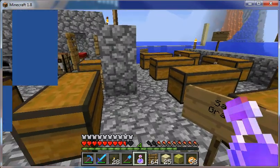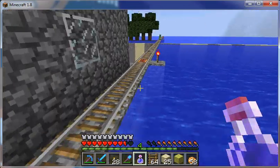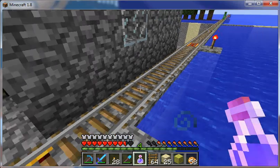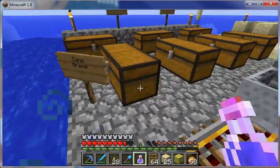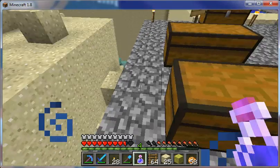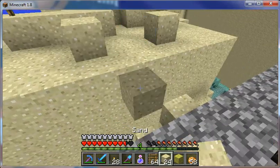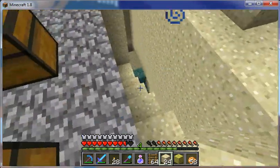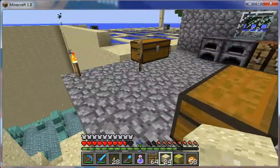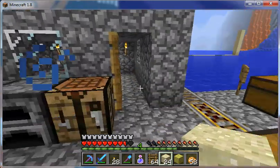To start with, we found the fortress and we built a rail out to it — we are in the middle of nowhere. Right on top of the fortress we dropped a bunch of sand, just dropped it straight down, pretty simple. Then we made ourselves a little cobblestone layer so we could put a bed and some chests for supplies and sleeping.